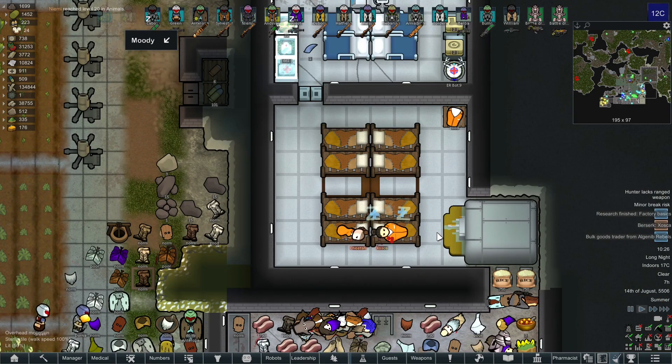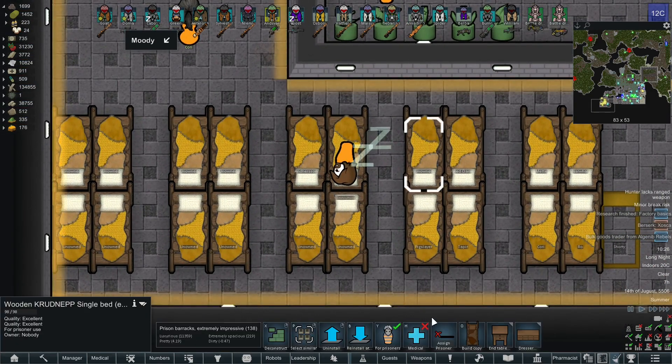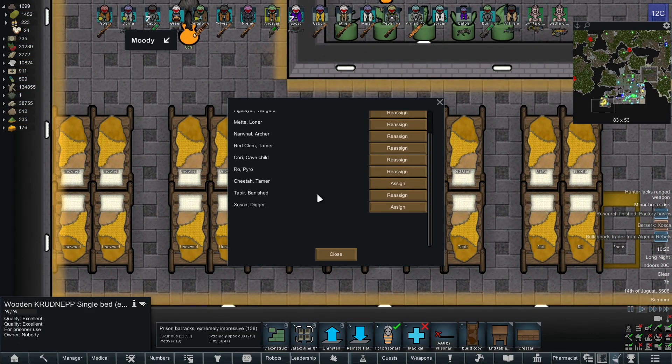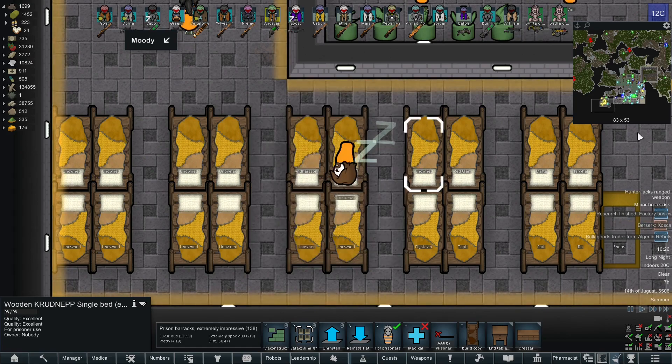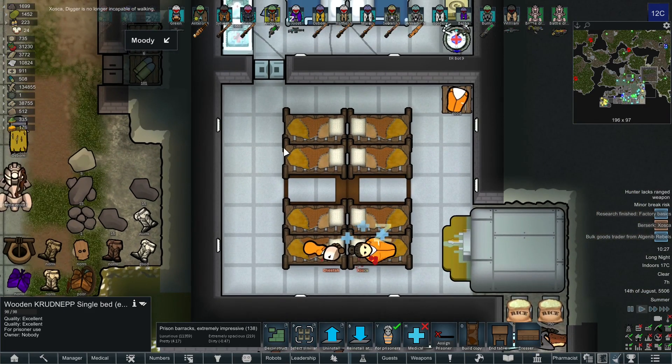If you want to transfer your prisoners to another prison or to another prison area, then all you need to do is go to the new area, select one of the beds, and assign them a new bed. Once the prisoner has been healed in the hospital they will be automatically carried to the new prison.